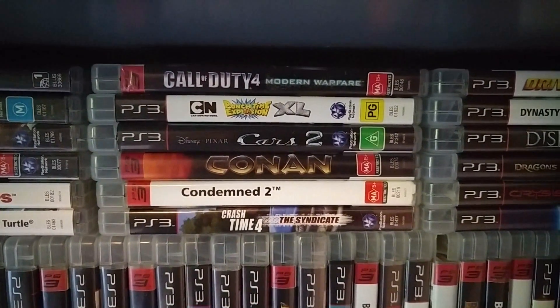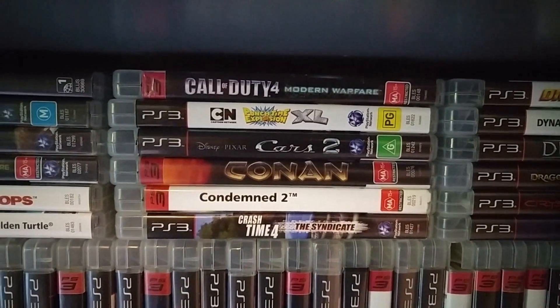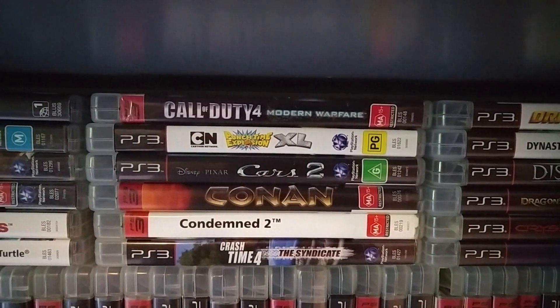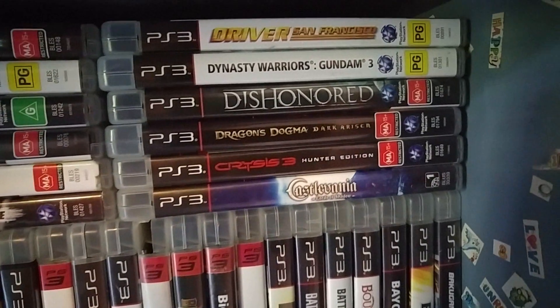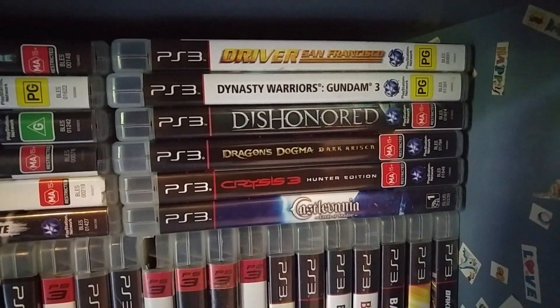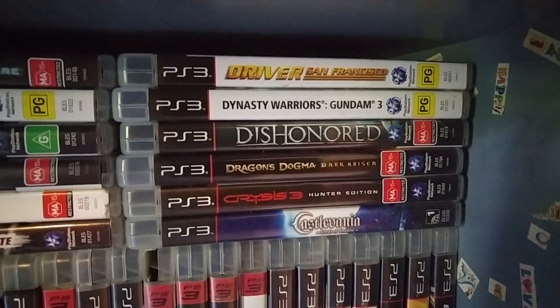Conan — a really fun title, a lot like God of War. Cars 2. Cartoon Network Punch Time Explosion XL. Another Call of Duty game. Castlevania Lords of Shadow. Crysis 3. Dragon's Dogma Dark Arisen — really good game. Dishonored, which is good too. Dynasty Warriors Gundam and Driver San Francisco. That wraps up the first shelf — on to the second shelf.